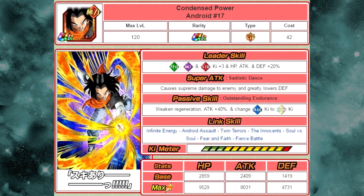His new leader skill is Technique, Intelligence, and Strength type Ki plus 3, HP, attack, and defense plus 20 — he's actually a mini god lead. I highly recommend Dokkan awakening him. He now causes supreme damage and greatly lowers defense. Also, before you Dokkan awaken him, you can raise his super attack level. When you get those SR androids from the banner, Z-awaken them to SSR form for a 50% chance at a super attack buff. I have him at super attack 10.